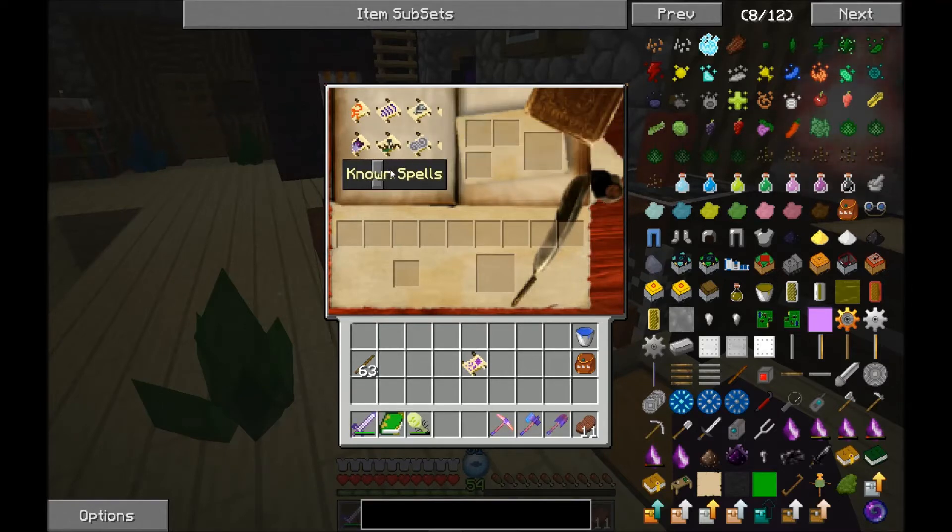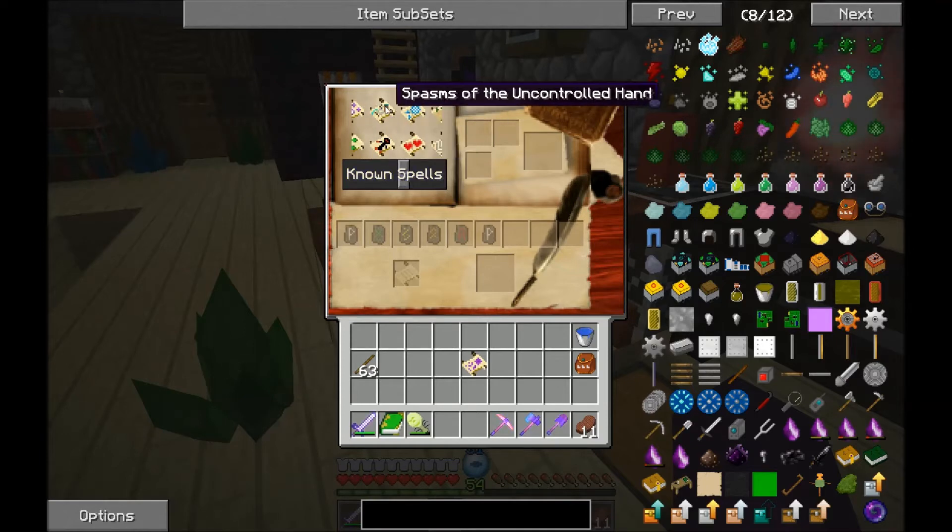Tangle of wood and thorns. Parasitic seed. Do I have anything that does damage over time? Spasms of the Uncontrollable Hand - two green, one black, and white.